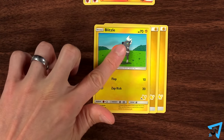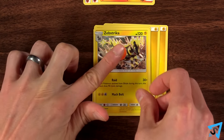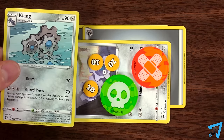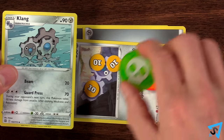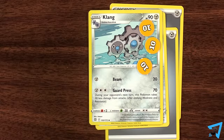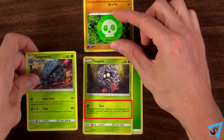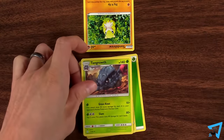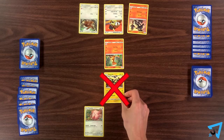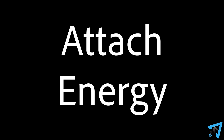When a Pokemon evolves, it keeps all the cards attached to it and any damage counters on it. All effects from attacks or special conditions on it, such as asleep, confused, or poisoned, end when it evolves and are removed. A Pokemon cannot use the attacks or abilities of its previous evolution unless a card says so. The player who goes first may not evolve Pokemon on their first turn.